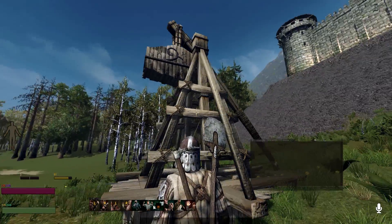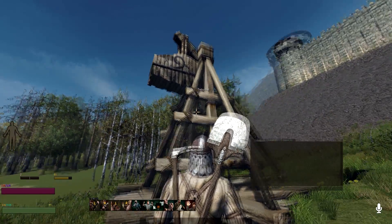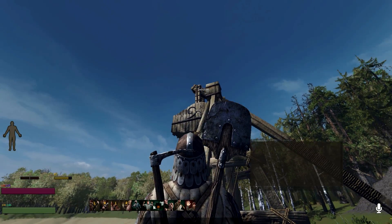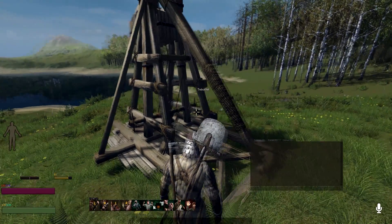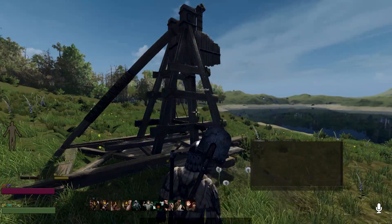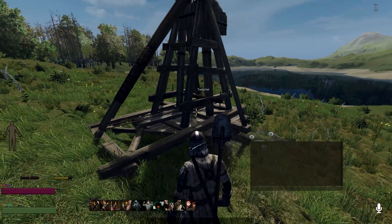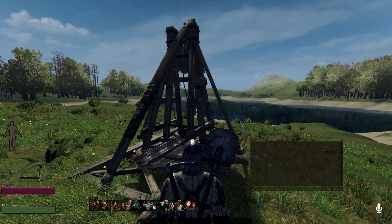Anyways, this is what a trebuchet looks like in Life is Feudal. It looks very neat — I really like the artistic look. It took some fancy gear to make this, so I'm very happy with it. That's the end of the tutorial. If this helped you in any way, please leave a like, and thank you.